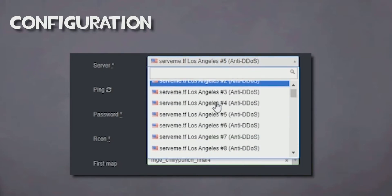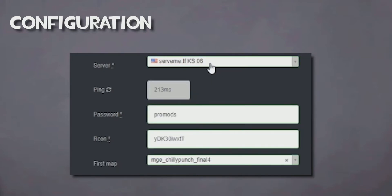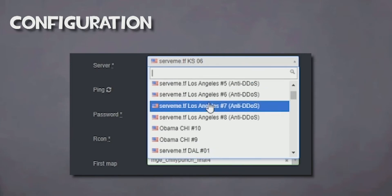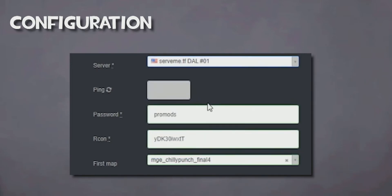You can choose a server by clicking on the drop-down arrow and then selecting one. Each listing will have a name or acronym that describes the server location, like DAL standing for Dallas or Obama being for some Chicago servers.